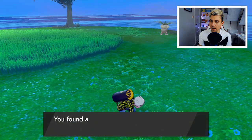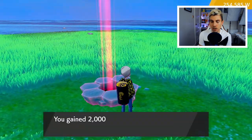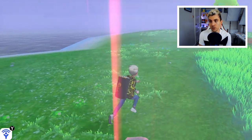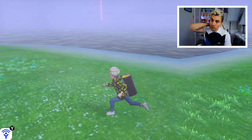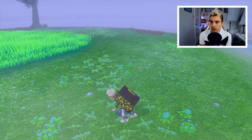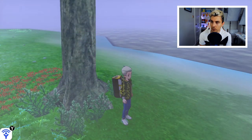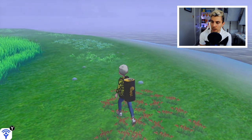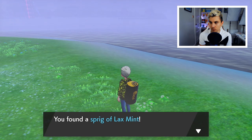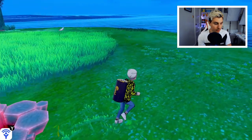We'll pick up this last one — a dose of Energy Powder — and there's one more right beside the den. So we're just repeating this process over and over, picking up all the items from these six spots around the island: one behind the tree, one in front of the tree, another one there, and another one just beside the den.